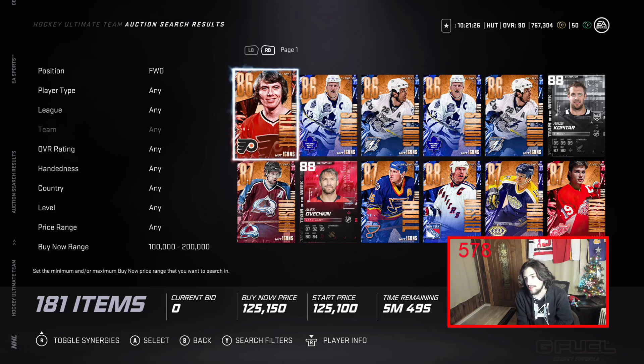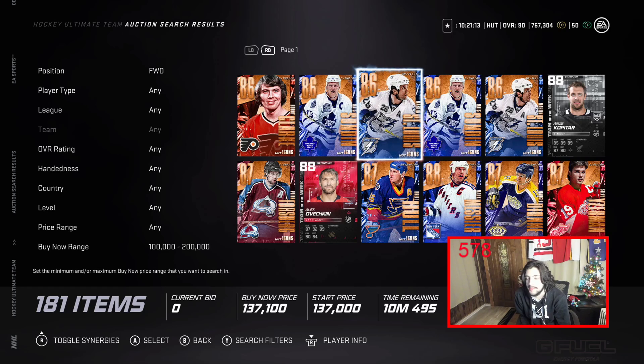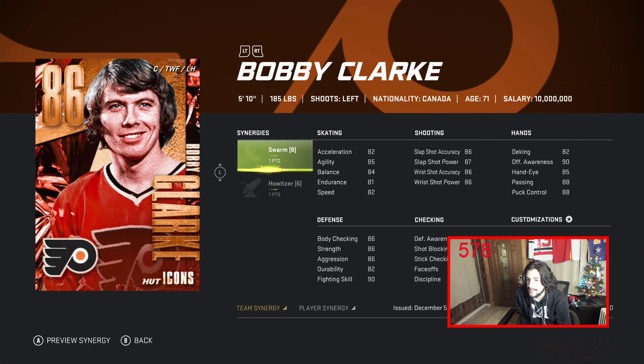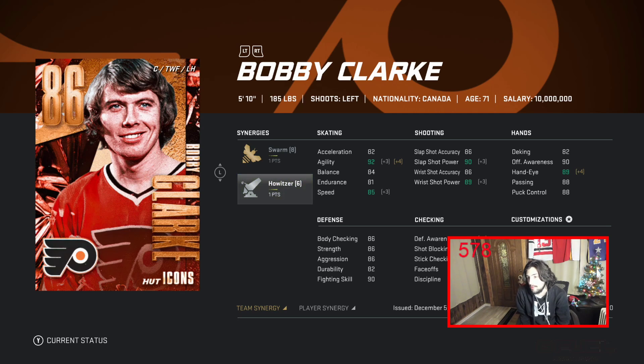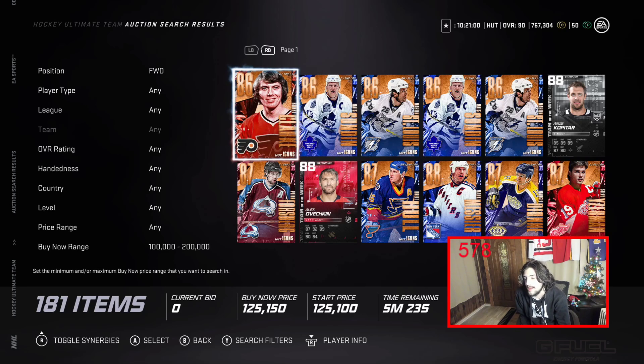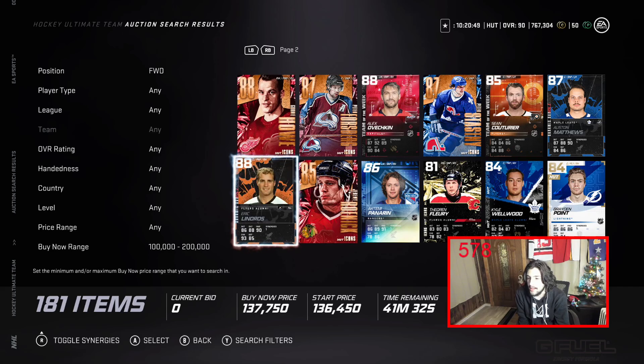One thing I'm going to mention right now: do not buy bronze icon cards. I don't think you should ever buy a bronze icon card unless they're very very cheap. Bobby Clark for 125k — I know he's got decent synergies but it's just not worth it. There are so many better cards you can get for that amount. Sundin's good but again there are just other cards you can get, so I'm going to tell you what the best cards are in this range.